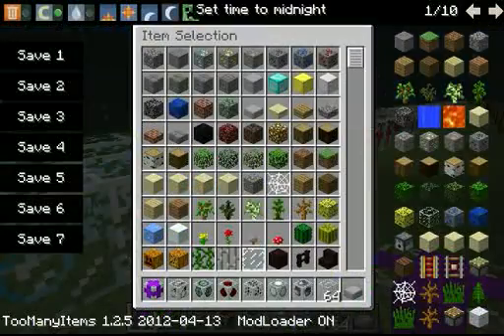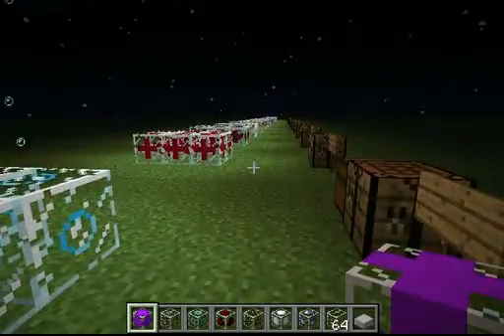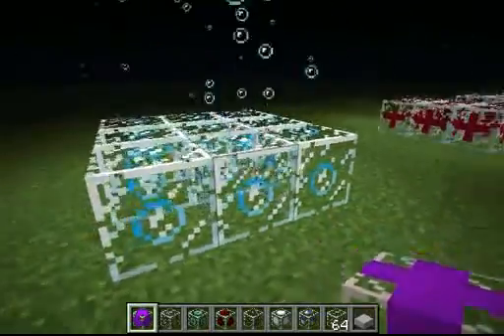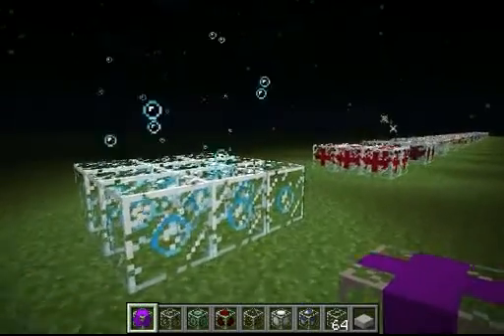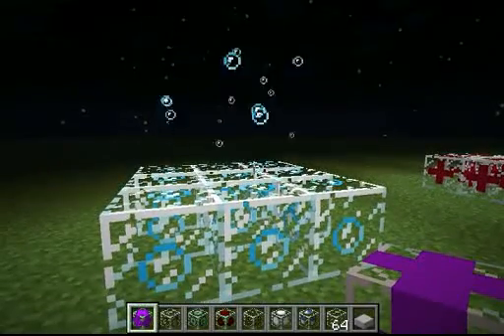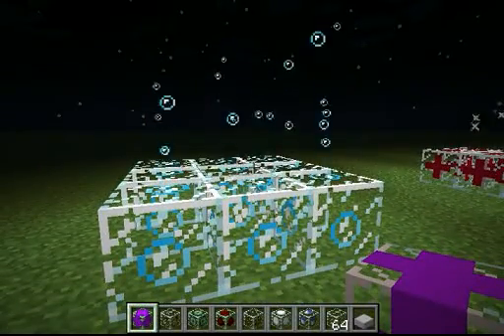These also give off light. Voila! Light from the blocks. So you can have them anywhere you wish to brighten up any place and add the aesthetic effect of any particle that you choose.